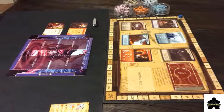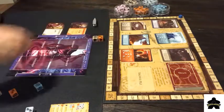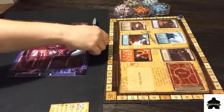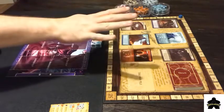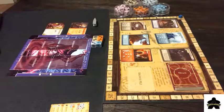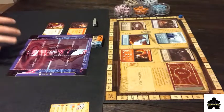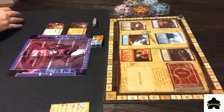Once you get everybody set up, you're ready to go, then you're going to take your turn. On your turn, you have a couple options. First thing you're going to do, you're going to roll your dice, put them up here in your ready area — it's clearly labeled on the board. Then you can do a few things: you can buy one card on the board, you can spend up to four dice, you can use any number of cards in your workshop, and you can use any of the talents that are applicable.